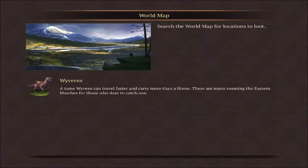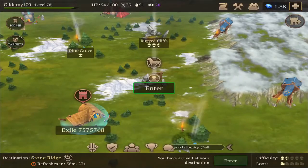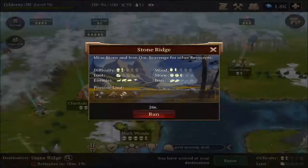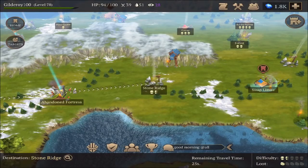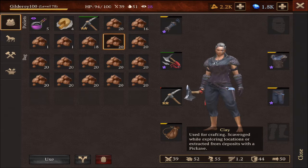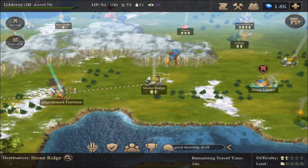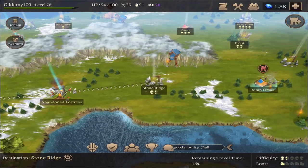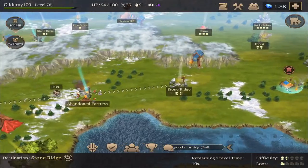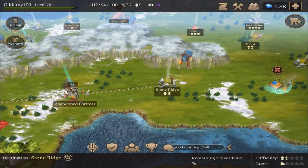I'll grab it and leave. Each storage will give you a stack and four pieces — so four clay pieces. I'll hit the next storage until I have a full inventory. Each one gives you a full stack of 20 and four clay pieces. On this one I killed only one monster and grabbed a full stack of clay.